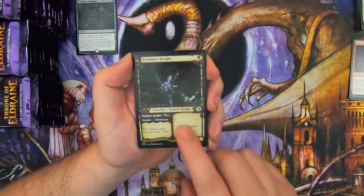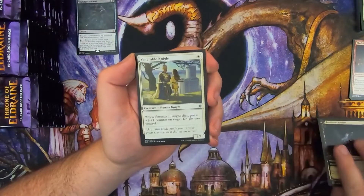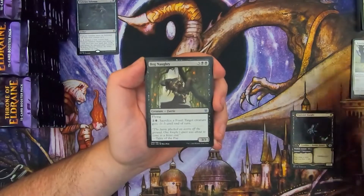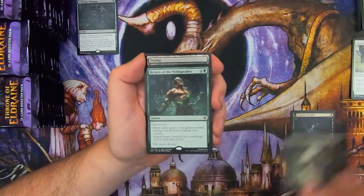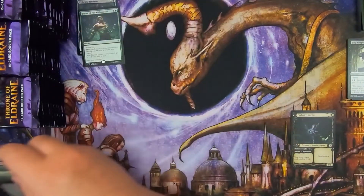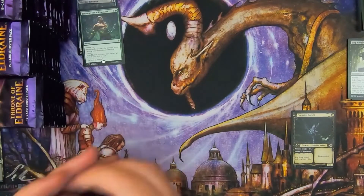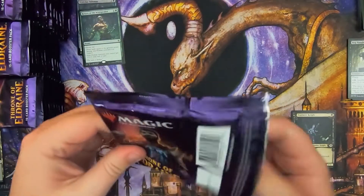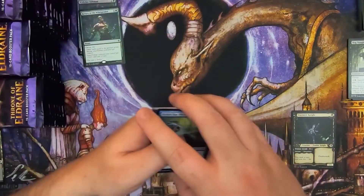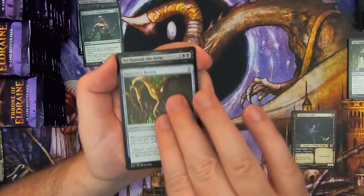We've got our first Uncommon Storybook art, which is nice — Foulmire Knight, sweet. The alternate arts are very nice. Venerable Knight, Bognati, and Return of the Wildspeaker. Good old Garrick — look, it's the goat. Good old goat eating a boot. I know I'm Canadian and it's hard to tell, but there it is. We've got Sorcerer's Broom, Sir Conrad, Sage of the Falls, and Wildborn Preserver.